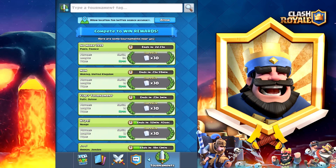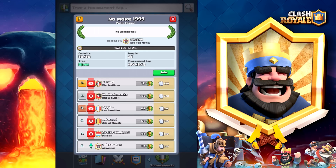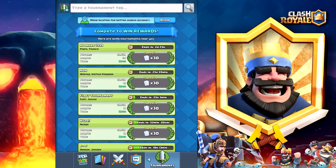Let's say you get into the tournament screen and you take a look at the length and it says three days, and you're like, well I don't want to be in one tournament for three days. Where the join button is, there will be a leave button, and you can just leave whenever you want, making sure that you can go ahead and join in again.